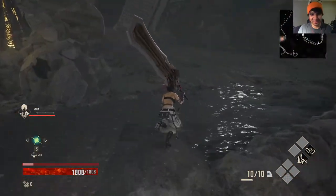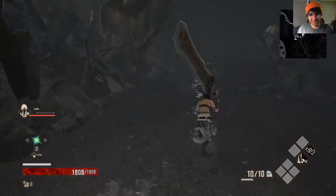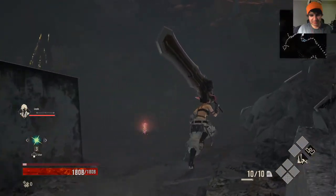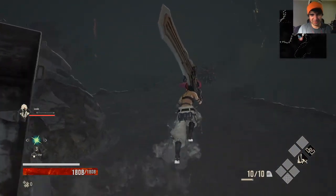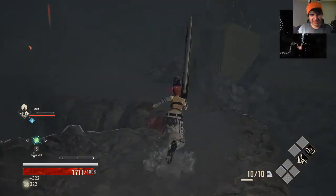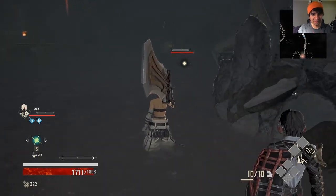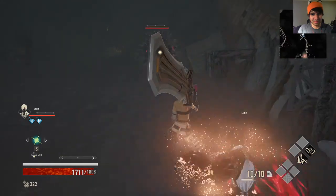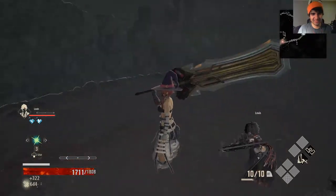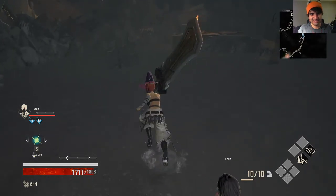Why does my character say 'wait' though? I'm not too keen on that — each time you get hit. Okay, regain my stamina. What's the play here, spiky boy? Not a lot of damage actually, surprisingly. Oh no, we're in deep water now. Come on aggro. You made a fatal mistake, spiky boy.